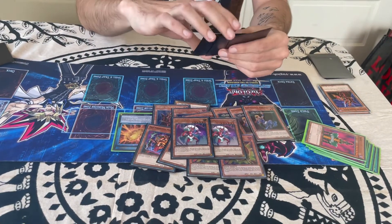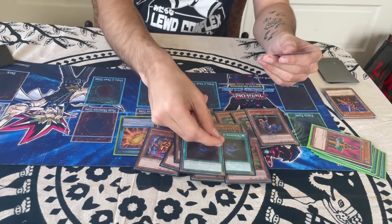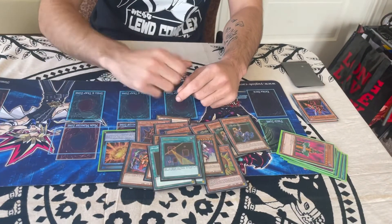Our spell lineup, like I said, is only three cards. We play two Allure of Darkness — we want to get to our Parasites as much as possible. This card is the reason why we're playing Dark Moss, so we can be as consistent with the deck as needed. Apprentice Magicians float out cards in the deck so we can get our Parasites very fast.